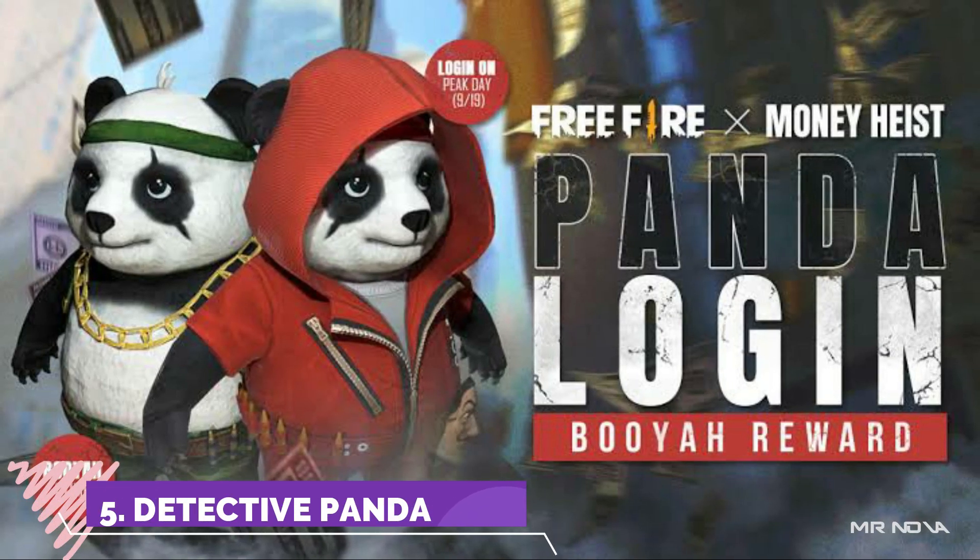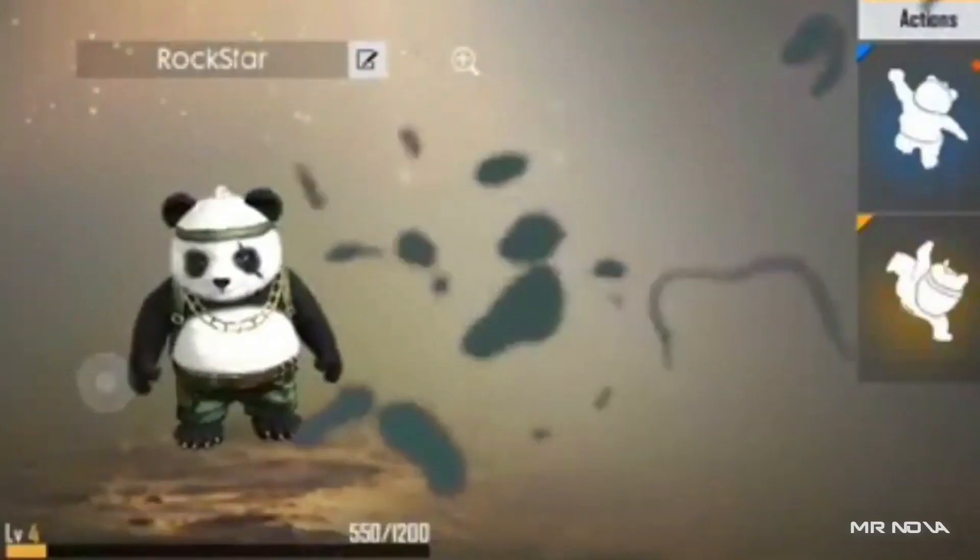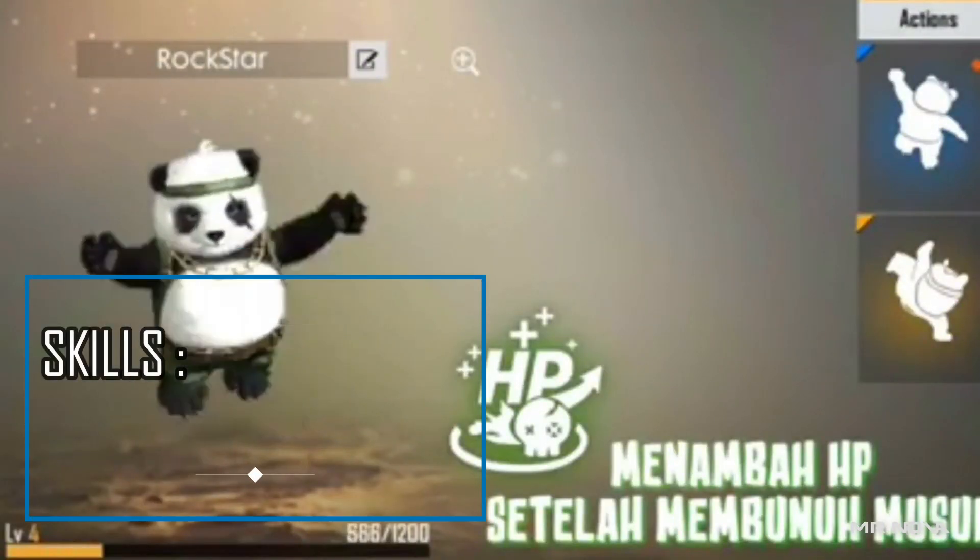Number 5: Detective Panda. Detective Panda is one of the panda-based pets, which got the skill like restoring 4 HP each kill.